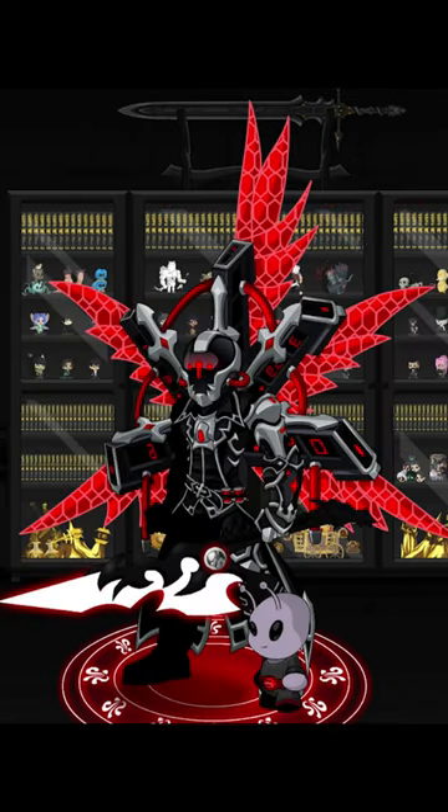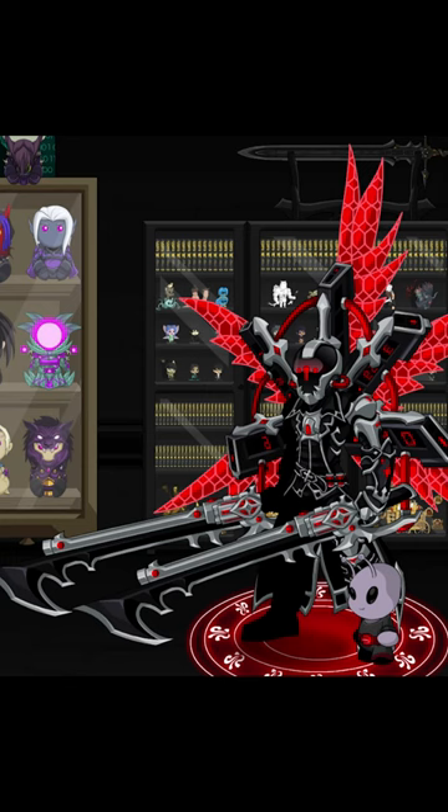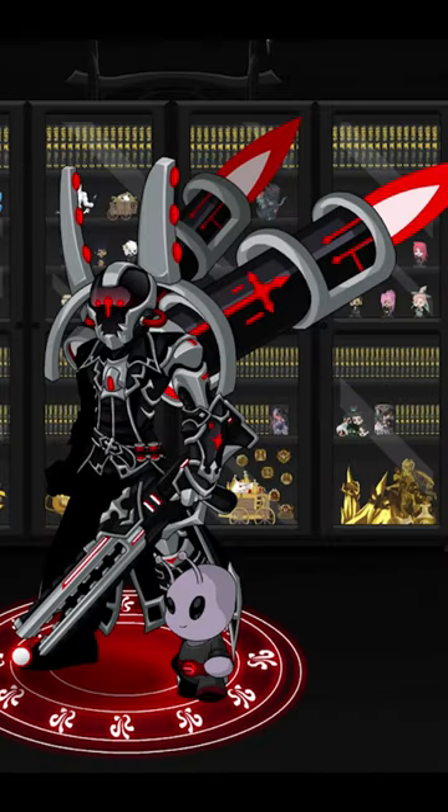Next, you have the Diabolical Exosuit armor set. This has several different helmets, as well as several different weapons, and a couple different back pieces.